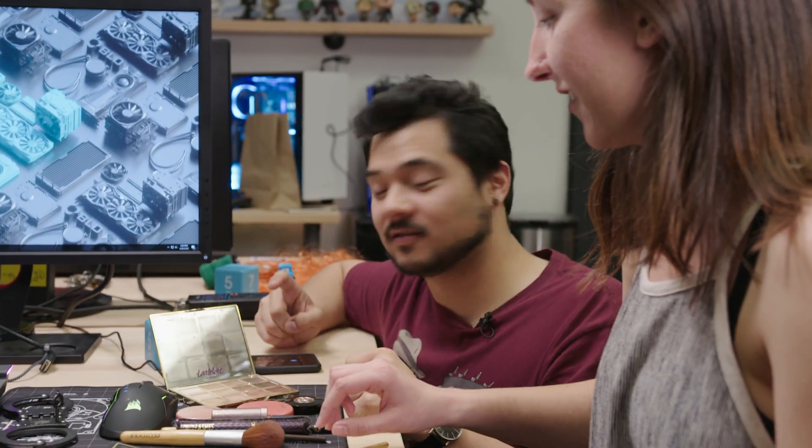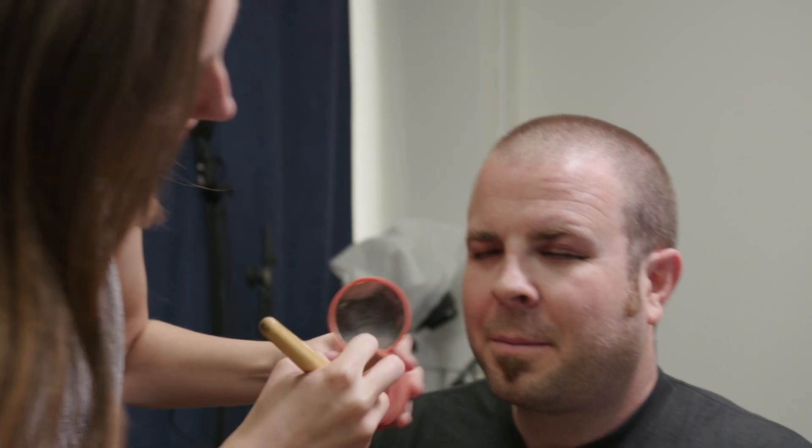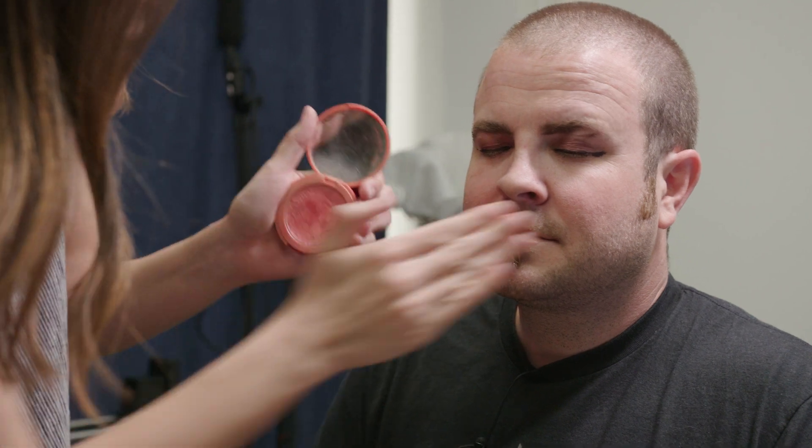90 seconds on the clock — ready? Here we go. Your eyes are like flickering. They're very sensitive — sorry. Don't stab him. You have 60 seconds. I feel pretty. Why can't you get ready this fast every morning? Because I don't want to look like a clown. You have 40 seconds. And that is it. Do I look like a clown? I'm beautiful. Five, four, three, two, one — done. I'm sorry. Am I beautiful? It doesn't even look that bad.